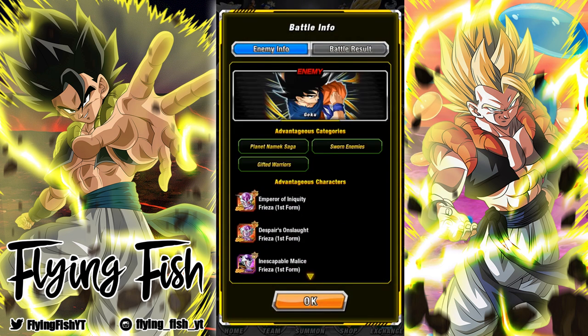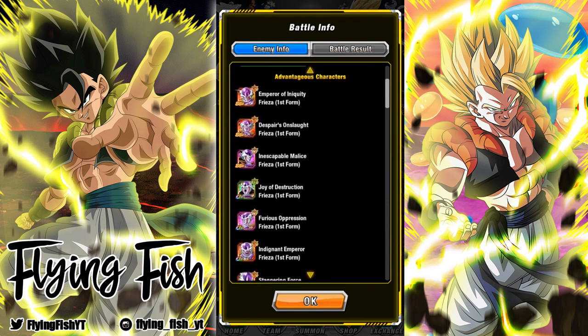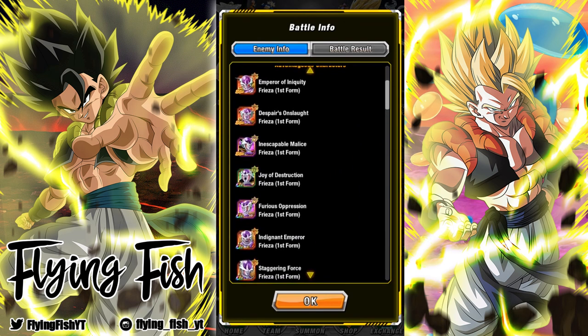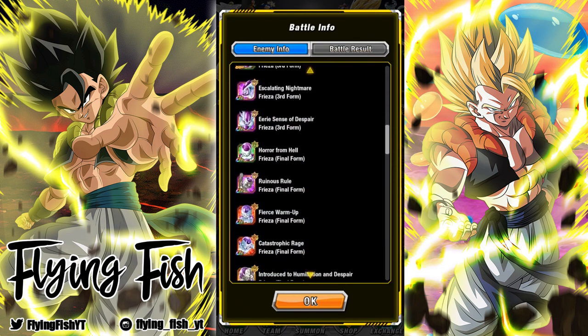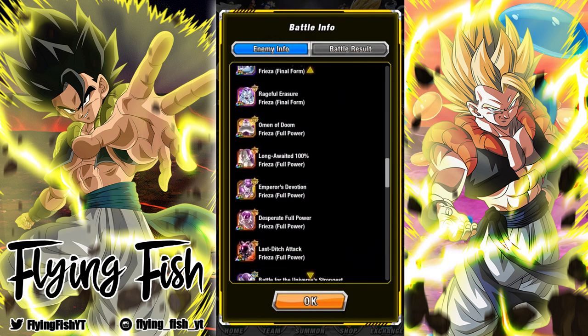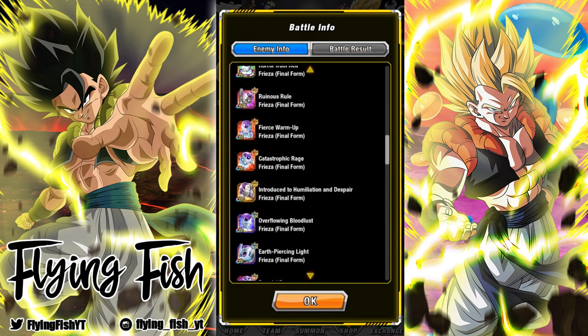The categories you'll want to bring to this event are Planet Namek Saga, Sworn Enemy, and Gifted Warriors. The advantageous characters are pretty much every Namek Frieza, including the new Final Form Frieza that just came out.